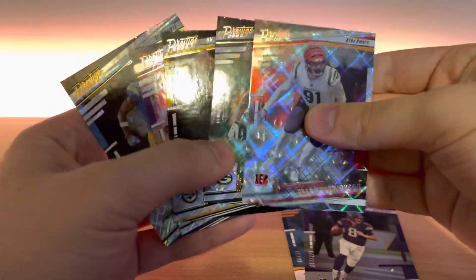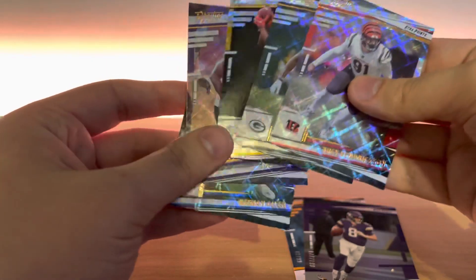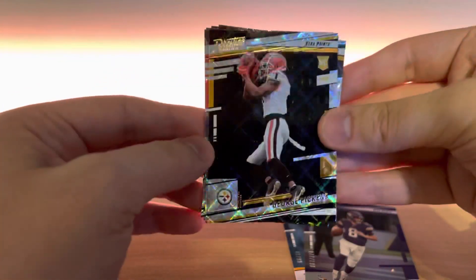And then for the extra points — Trey Hendrickson, Eric Stokes, JK Dobbins, and Keenan Allen for the vets. And then we got a rookie George Pickens. I love this product. They've never sold out on Target's website, so if you want to check it out, they're there. I don't think Brock Purdy is in this set, but it's just a fun product to open if you're looking to get some numbered stuff and potentially get an autograph. It's definitely a good thing to check out. Hopefully you guys enjoyed the video and I'll be back with another one soon.